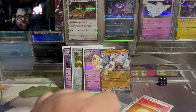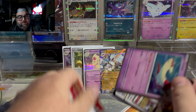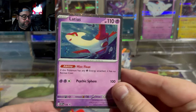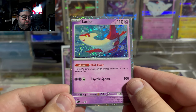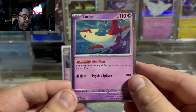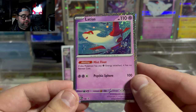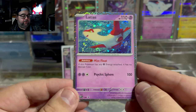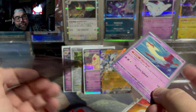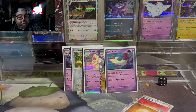This is the Latios blister — the one I am excited to open up. We got the Latios promo here. Code card, by the way, for anybody who wants the Latios promo. Beautiful card. It looks like there's a swirl right under his wing — very nice. It has Mist Float: if this Pokemon has a Psychic Energy attached, it has no retreat cost. For two Psychic and a Colorless, Psychic Sphere does 400. It's 100% not a card that's going to be playable, but 100% it's going in the binder.